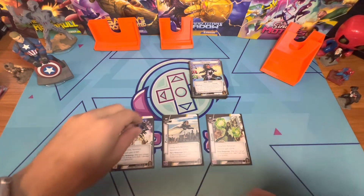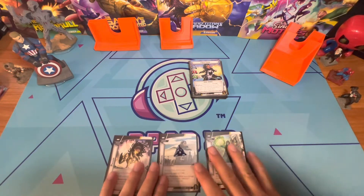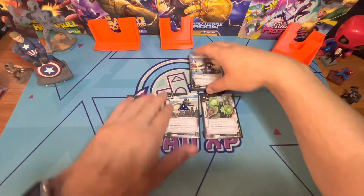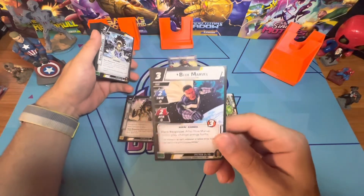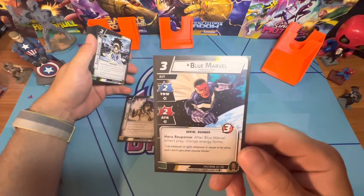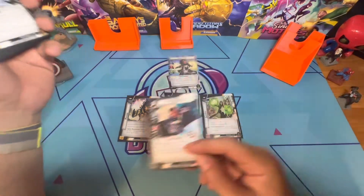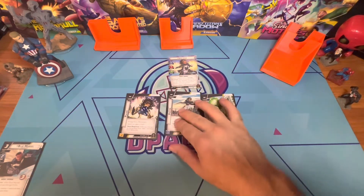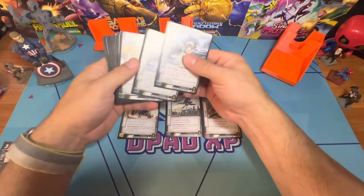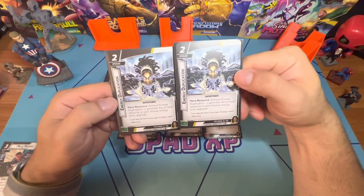She's sort of like a different version of Ant-Man. You flip and use a counter to track the active form — these three energy form cards are always in play. Blue Marvel is a three-cost ally with two thwart, two attack, and three health — a good line. After Blue Marvel enters play, you change energy forms, so depending on where you're at in the game that can help you out a lot.